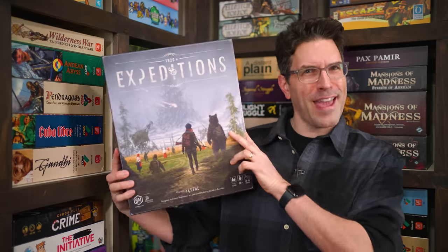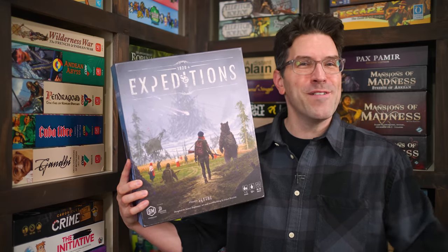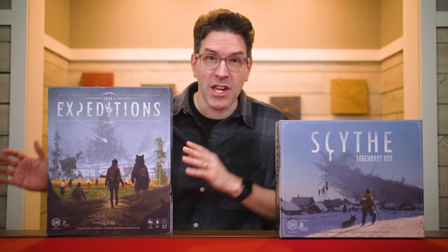Hi and welcome to Watch It Played. My name is Rodney Smith and in this video we're going to learn the one to five player game Expeditions, designed by Jamie Stegmaier and published by Stonemaier Games, who helped sponsor this video. Expeditions is the standalone sequel to 2016's Scythe, but here you're leaving Europa and heading for Siberia after a giant meteorite crashed there, awakening an ancient corruption. Previous expeditions into the area failed to return, and now you're heading into the unknown for untold riches and glory. Although a sequel to Scythe, this is a brand new separate game, so join me at the table and let's learn how to play.